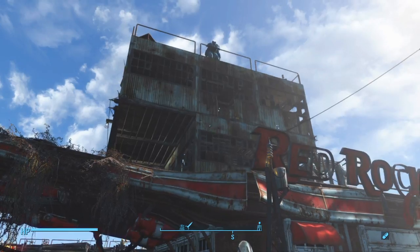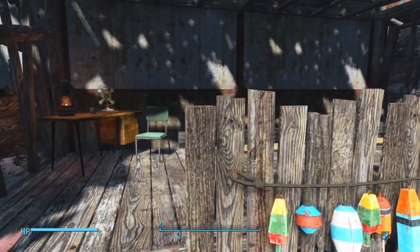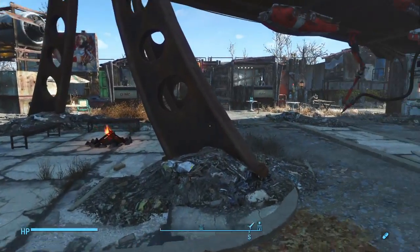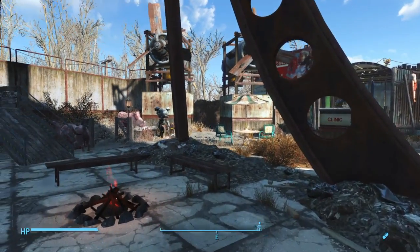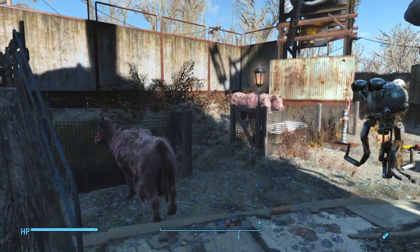That's my character's house in the middle there, on top of the truck stop. As we continue on, on the left we have just a little sleeping area for some settlers. I wanted to make this settlement look as lived-in as possible. There's a nice little bonfire area in the middle.